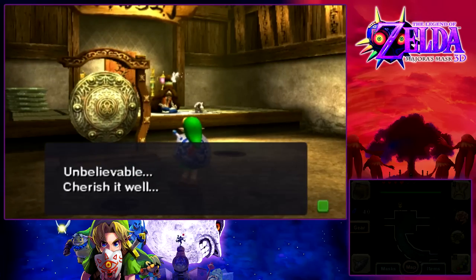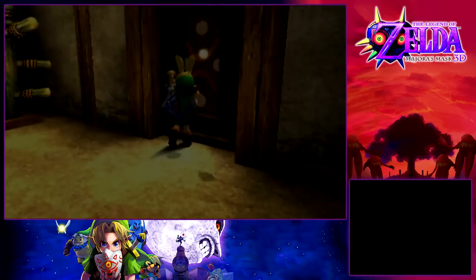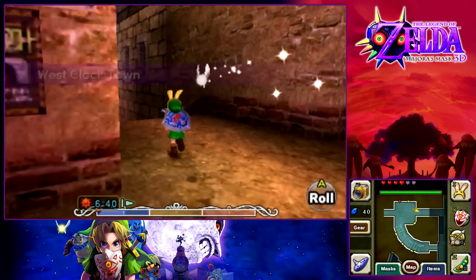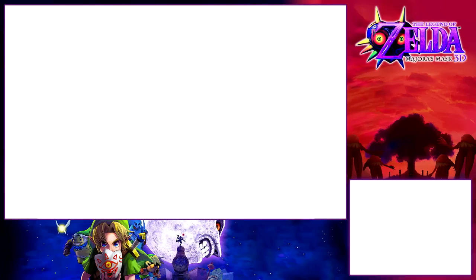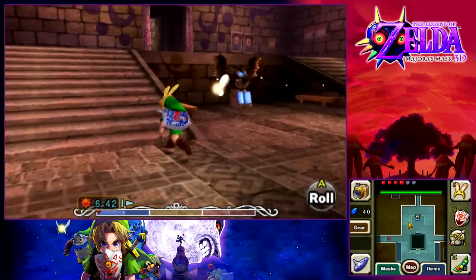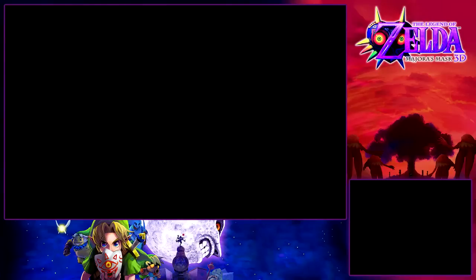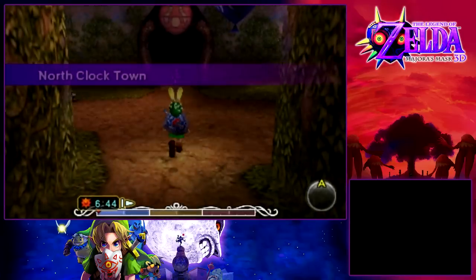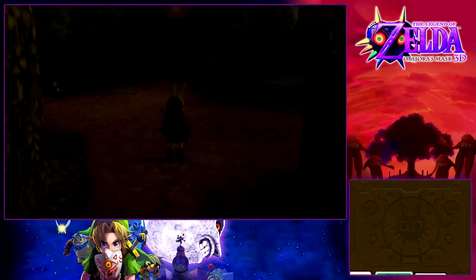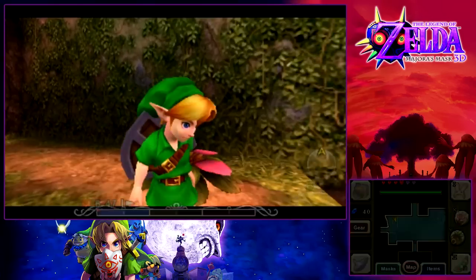That was the easiest one, hands down. There was no way I was not going to obtain that piece of heart. The other ones, though — they're kind of not so easy. The next one we're going to do basically involves two quests in this game that you have to complete a mini-game across three days. We're going to need the Deku Mask to play the game, so might as well get it now.